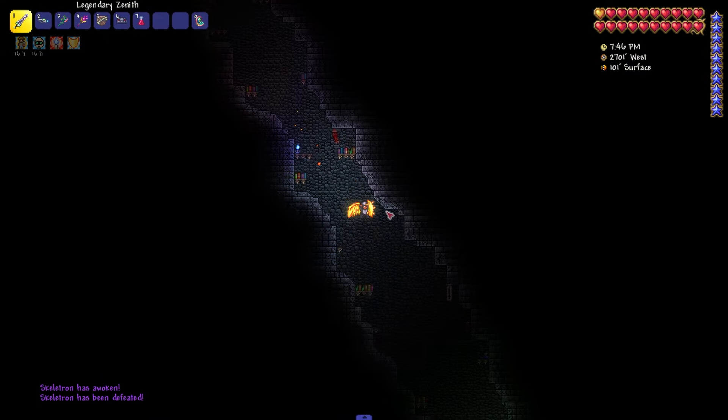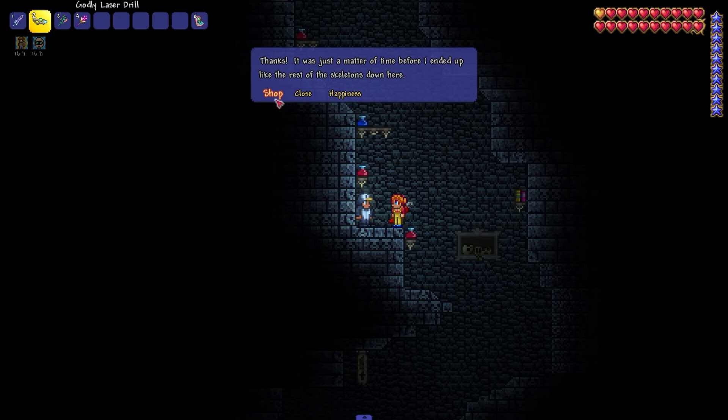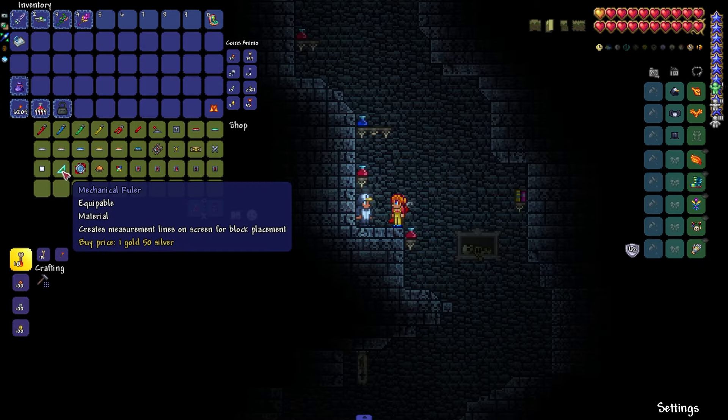Next, go down to the dungeon and look for NPCs in it. And here is this NPC — yes, it's the Mechanic we need. We free her and enter into a trade with her. And as you can see, she sells what we've been going for all this way.